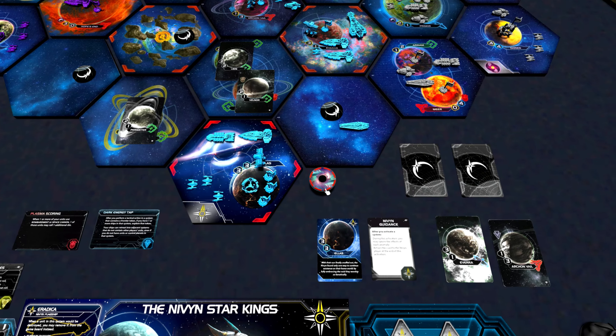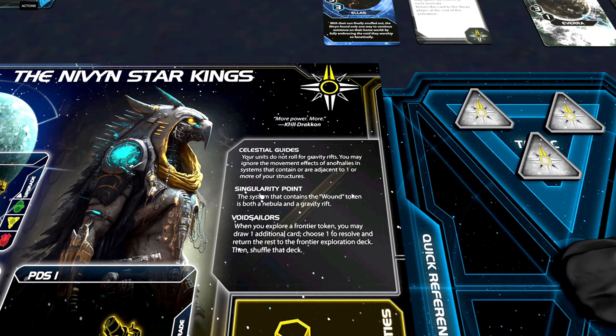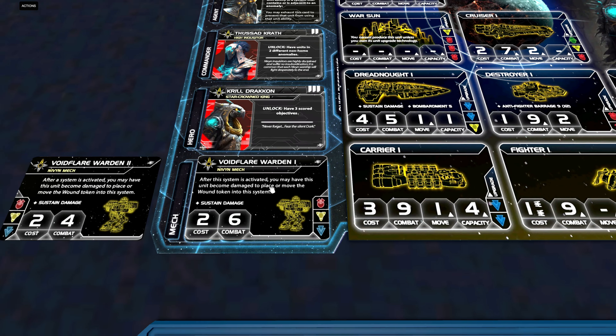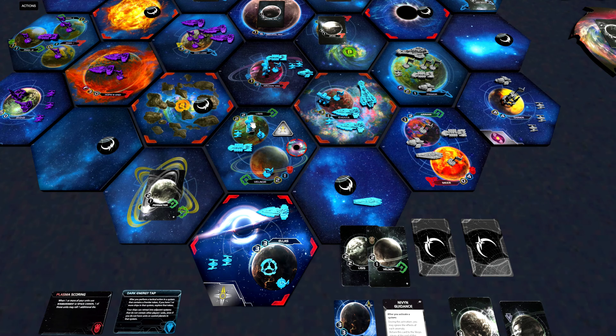You may have noticed the small wound token on the board. Our third faction ability is called Singularity Point: the system that contains the wound token is both a nebula and a gravity rift. Whenever we move out during the first round, we want to make sure we get our mech out as well. Our mech is called the Void Flare Warden. After this system is activated, you may have this unit become damaged to place or move the wound token into this system. Note that this says 'after this system is activated,' so we cannot put the wound token into this system in the same tactical action where we move the mech out.